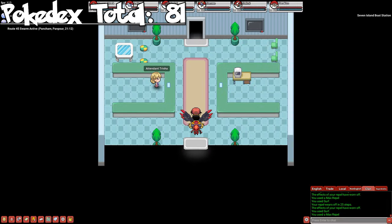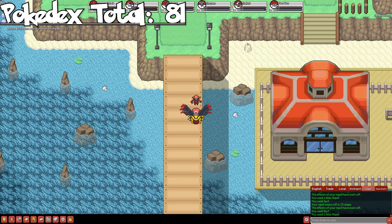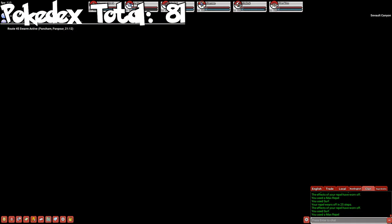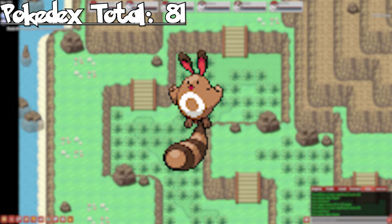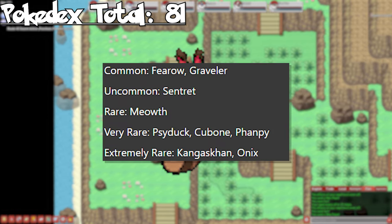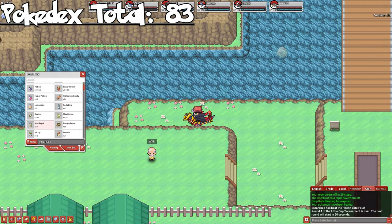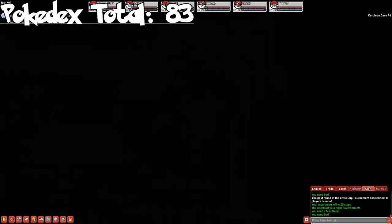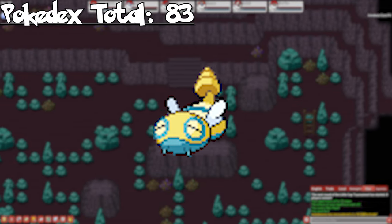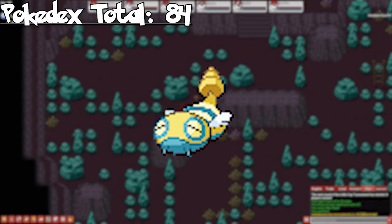We'll be skipping Outcast Island, Outcast Cave, Ruined Valley, and the first area of Seven Island. Be sure to stay on Seven Island though — in Sevault Canyon, we can catch Sentret as an uncommon. You could technically get this at Water Path on Six Island, but it's a solo spawn here. Evolve it to get Furret. Heading back to Mainland Kanto, we only have one more Pokemon to pick up: in the lowest floor of Cerulean Cave, we can catch Dunsparce as a rare. With Dunsparce caught, we're finishing Kanto with a total of 84 Pokemon.